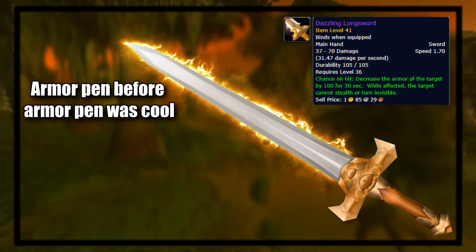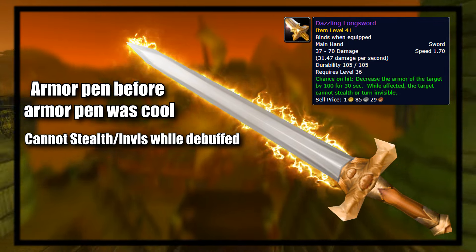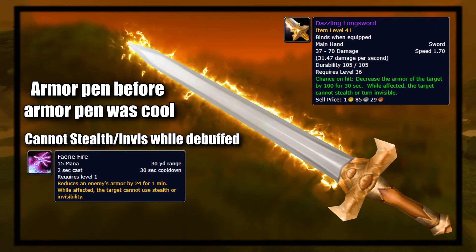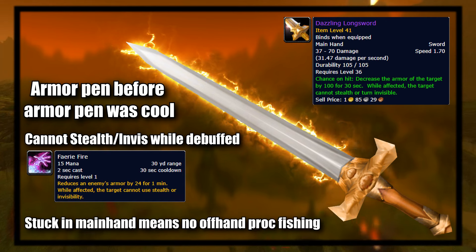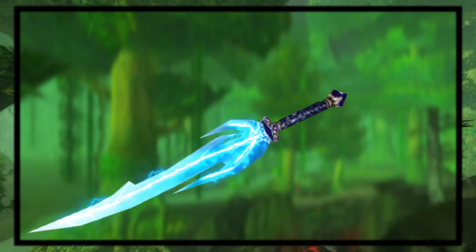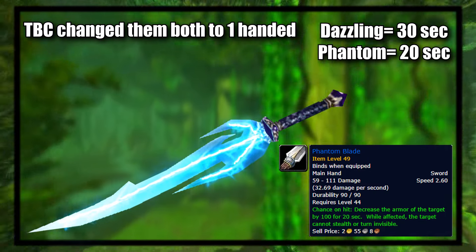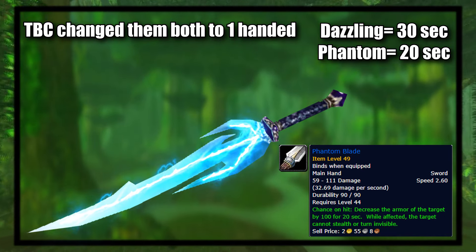At number 10 we have the Dark Iron Pulverizer. This is a two-handed mace with an amazing effect where it has a random chance on hit to stun the target for eight seconds — longer than any other stun a player character can use in game. But it procced so infrequently that it was basically useless; if you attacked something continuously for five minutes you might see it proc once. It was essentially a gimmick weapon, though if it did proc you could swap to a better weapon and make full use of that eight-second stun.